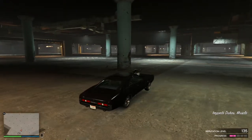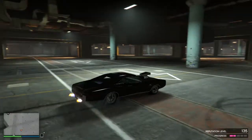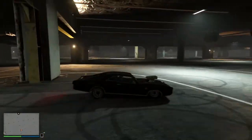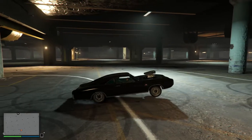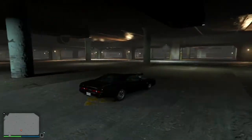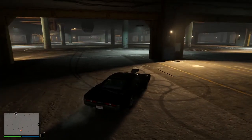Hello everybody, and today I'm gonna be customizing Dom Toretto's Charger from Fast and Furious. This car had changes across the Fast and Furious movies, but the version I'm gonna be customizing is the first ever movie when he races with Brian's Toyota Supra. Since it's a muscle car, it's able to do a wheelie.